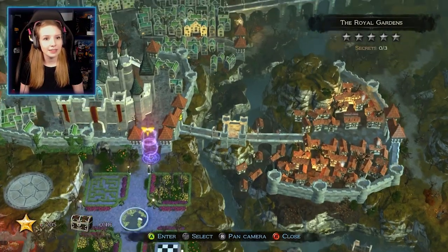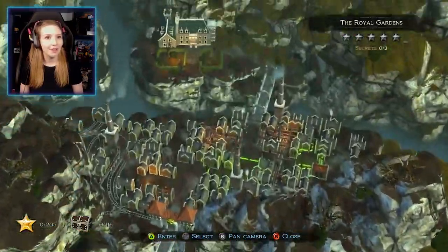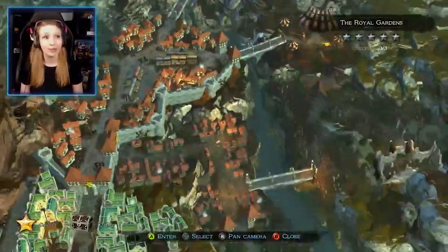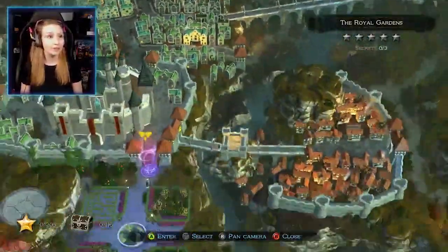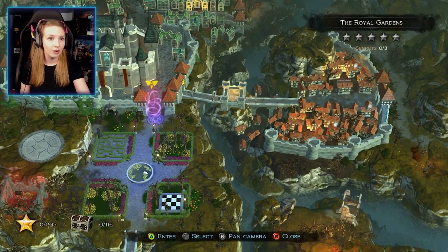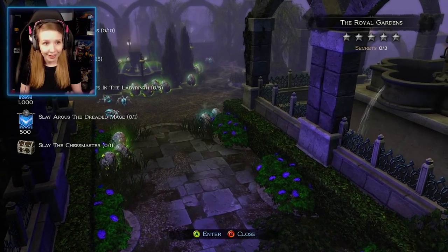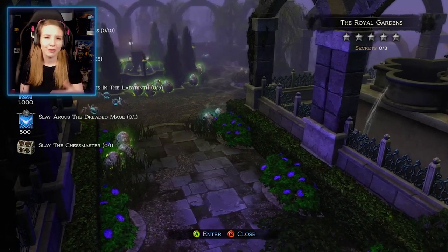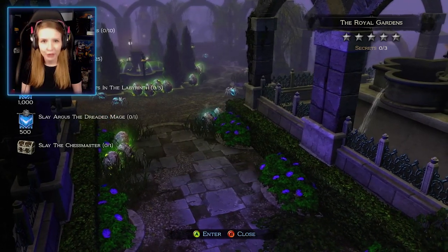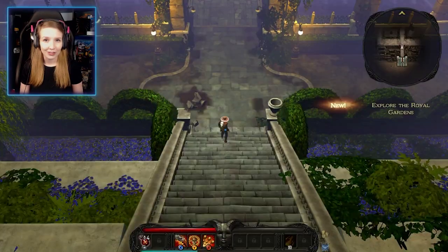Now we can open the map and travel to the royal gardens. This is the map of the game. We can't travel to all locations quite yet, but starting with the royal gardens we can see there are three secrets to unlock. Each map has up to five stars — five objectives or missions. We'll enter and try to complete them today.